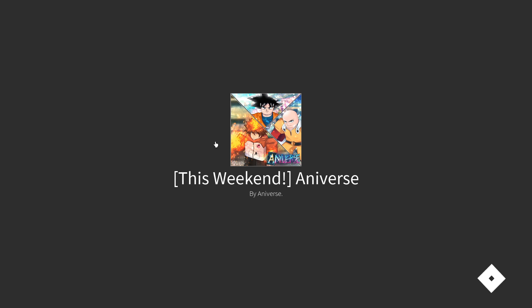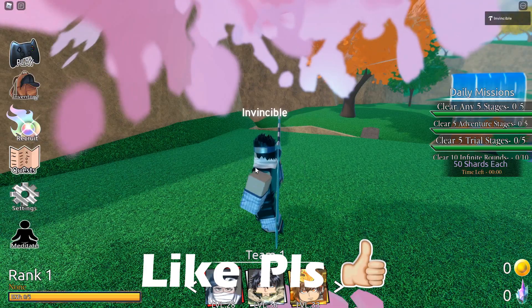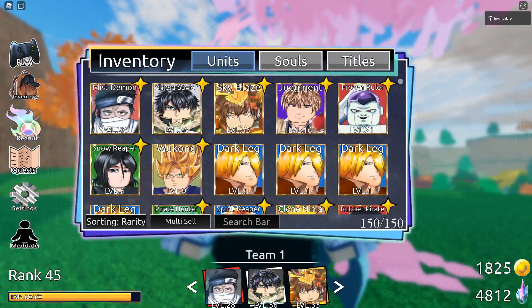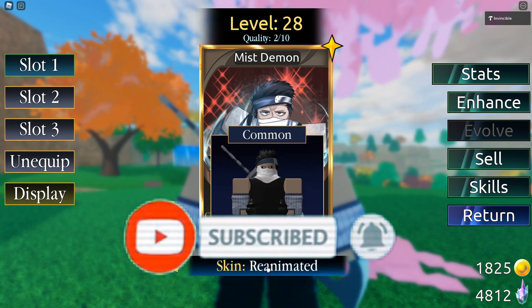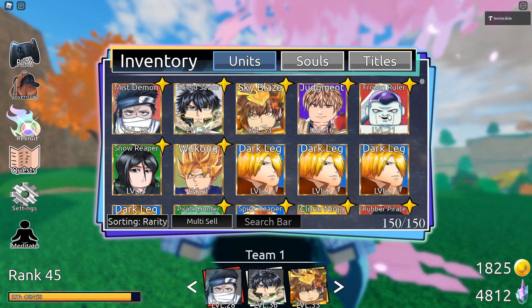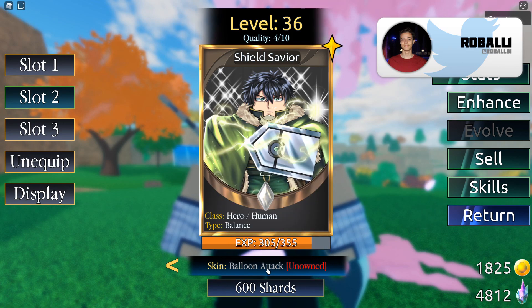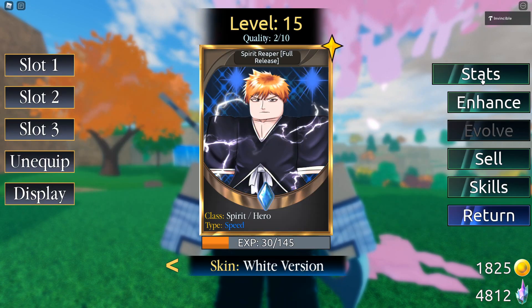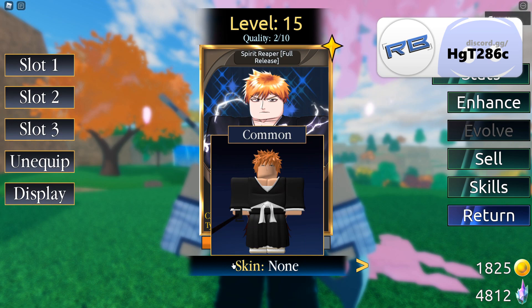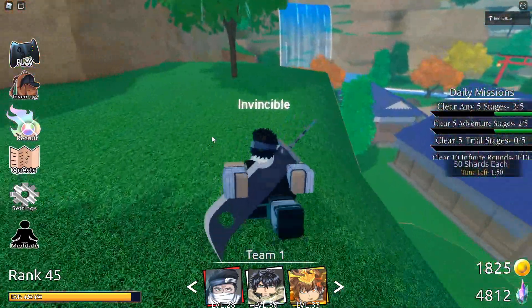Let me show you some skins in game. The mist ninja character has a version where his eyes are darkened — you can click on him, go to equip, and preview the skin before you buy it; skins cost shards. Under 'enhance' you can select which characters to level up with. Shield Savior has a skin with little balloon dudes on him. My favorite character has a white version that actually changes the color of your moveset — that's the best skin in the game.